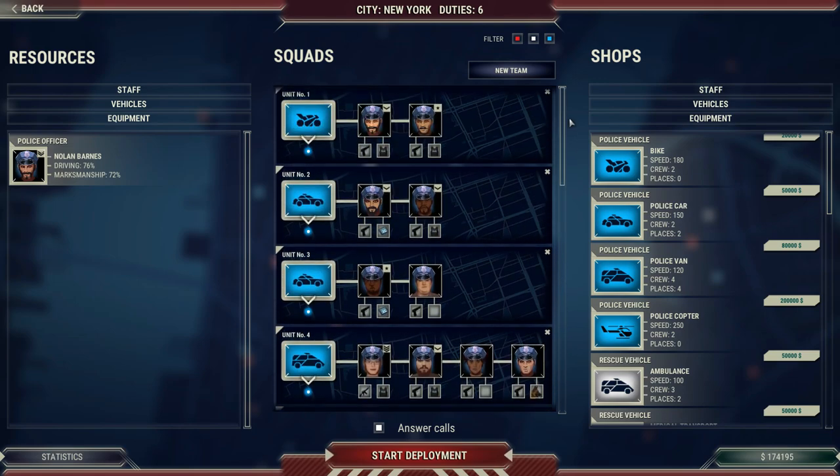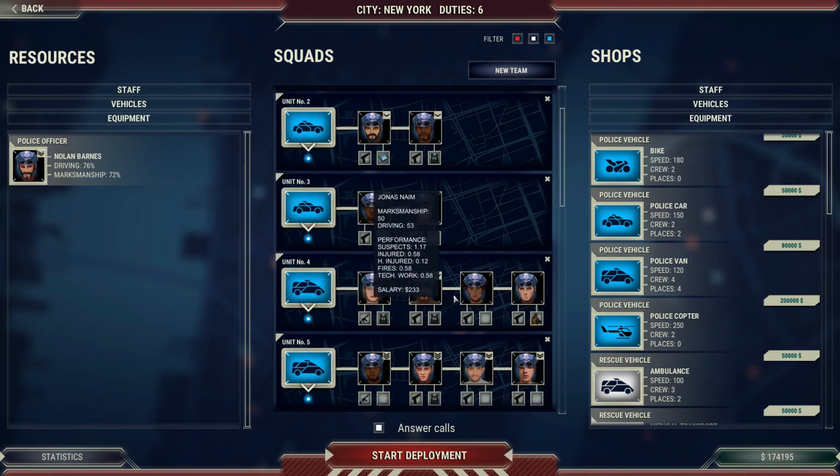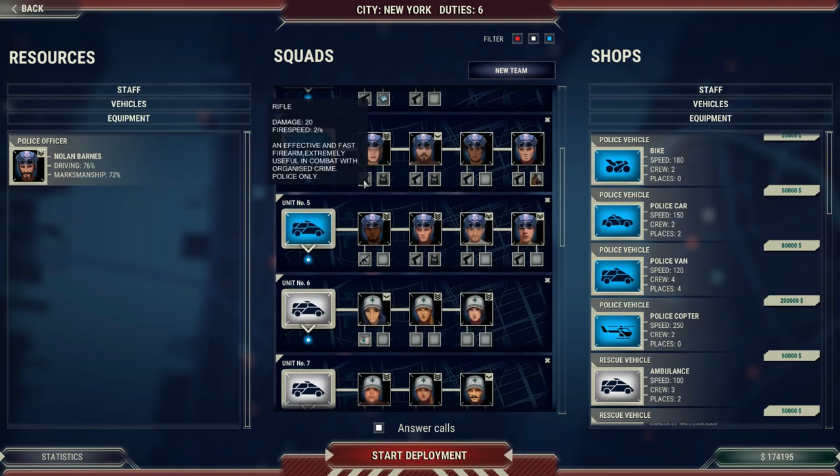I want to point out the differences between these vehicles. Here we have motorcycle cops — they're going to be fine at chasing down speeders and writing tickets, but if you have a report of a gang fight or a bar brawl, you're not going to want to send motorcycle cops. You're going to want to send a patrol car, maybe a police van, with more heavily armed and armored police officers. You'll see this officer is armed with an M-16, this one has a police dog, this one has a bulletproof vest, and so on.